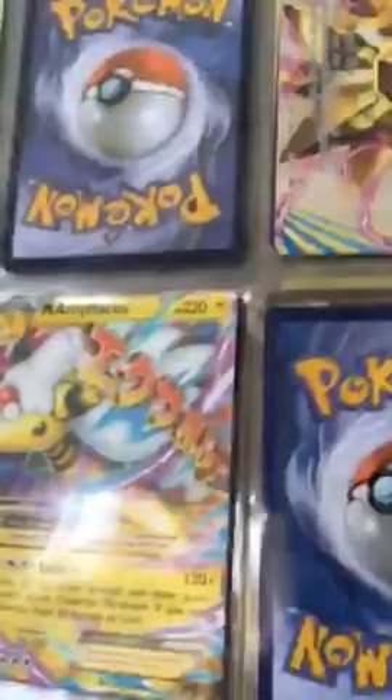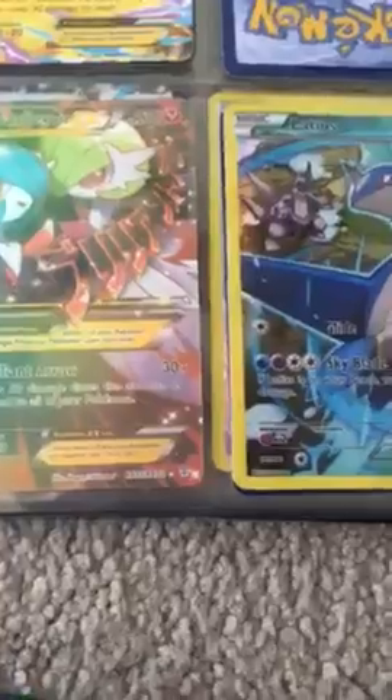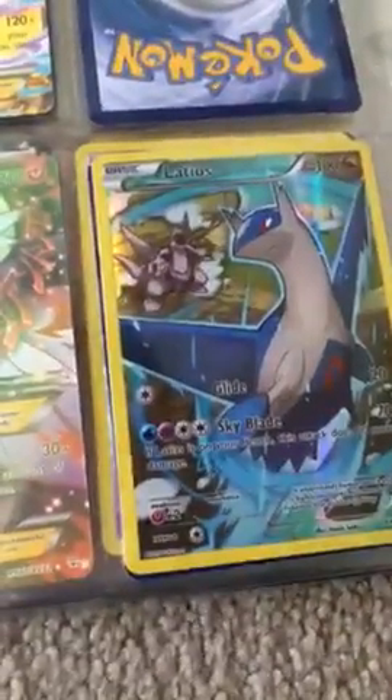Already on the other page: Starmie break, Mega Swampert EX Japanese full art, Mega Ampharos EX Japanese full art — card on the other side of the page. Trevenant and Mega Carnivore EX, a Japanese full art card. It says R R3.